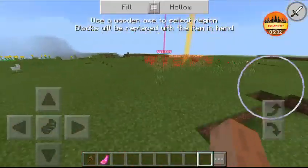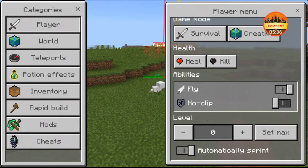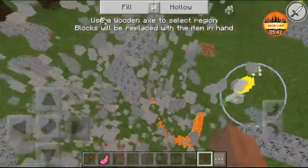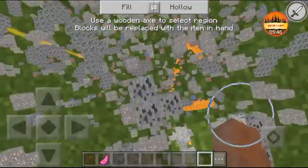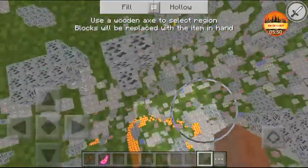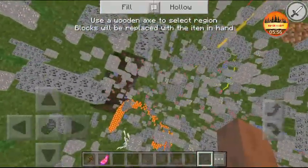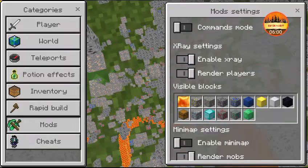Now we have the Mods section. There's X-ray — as you can see, all the ores are showing but it's lagging me quite a bit. You can then go mine for ores using it, which is really cool.